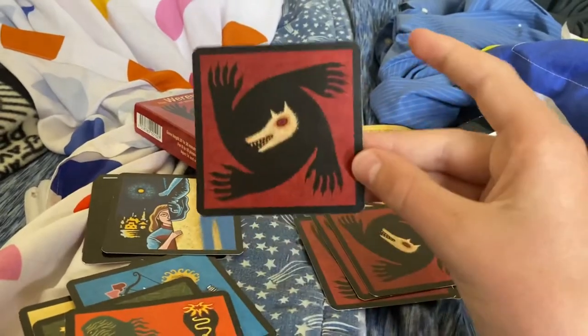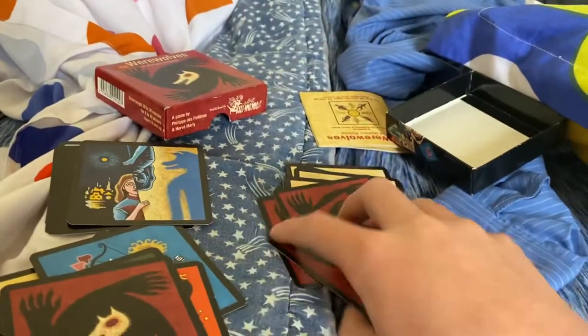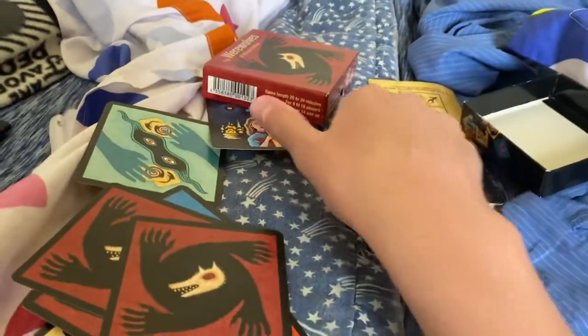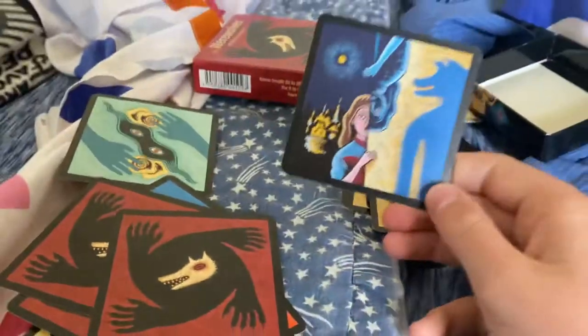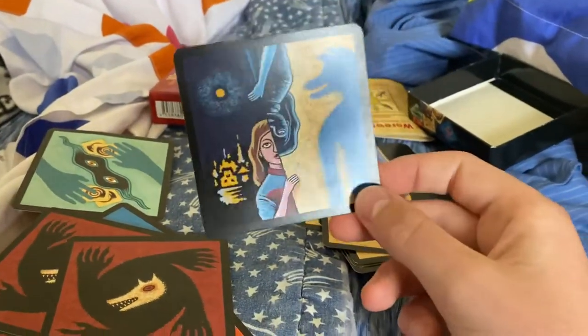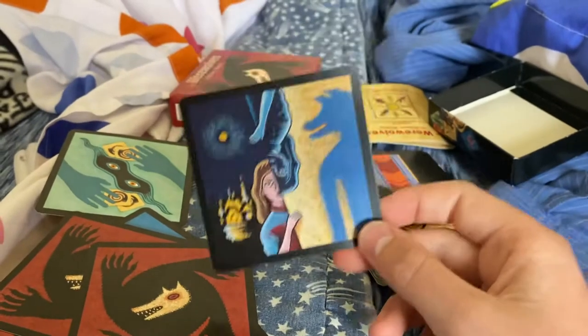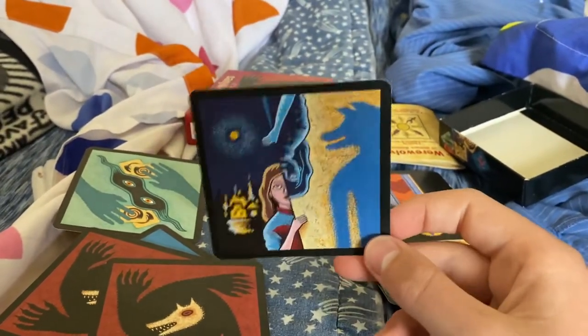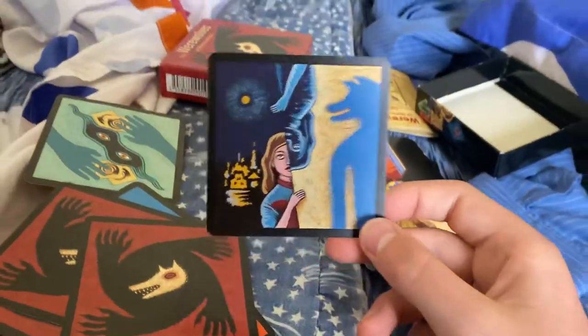And then the classic werewolves — you pick someone you eat at night. This is the little girl. You get a peek at night, only when the werewolves are there. And if the werewolves see you, you die instantly.